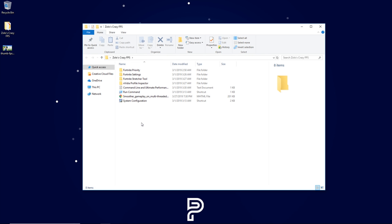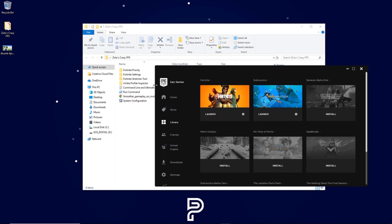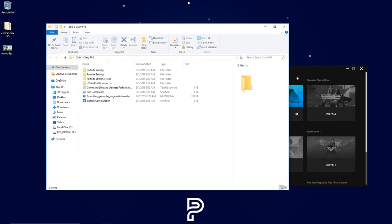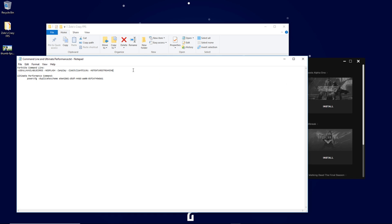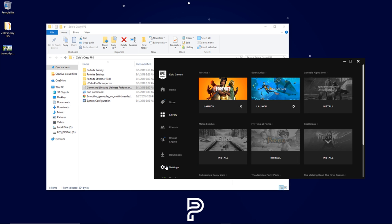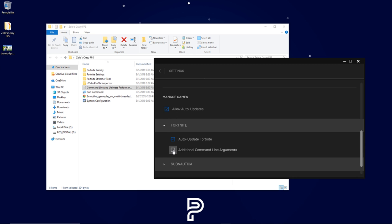I'm going to have this folder in the description for you guys to download. I'm taking two different tutorials and putting them into one, simplified. We're going to open up our launcher and open up this folder — it's the command line and ultimate performance text. We're going to highlight these commands under Fortnite command line, right-click, copy them. From here we go to our launcher, hit Settings, scroll all the way down until you see Fortnite, check the down arrow, click additional command line arguments, and go ahead and paste those commands in there.